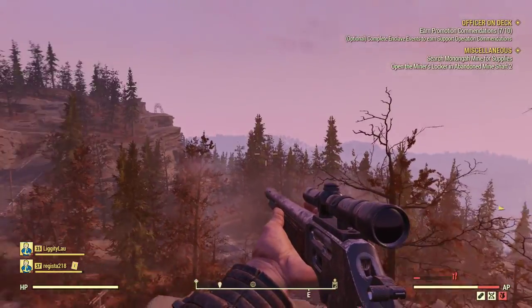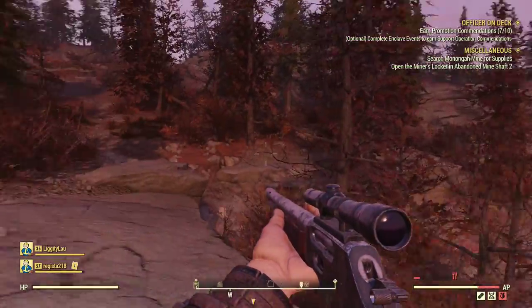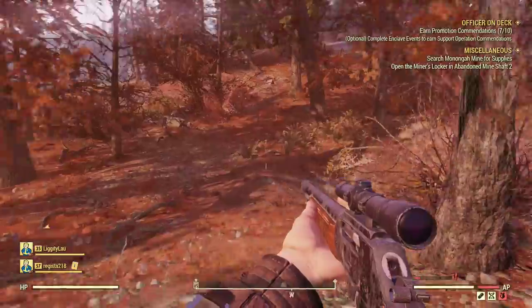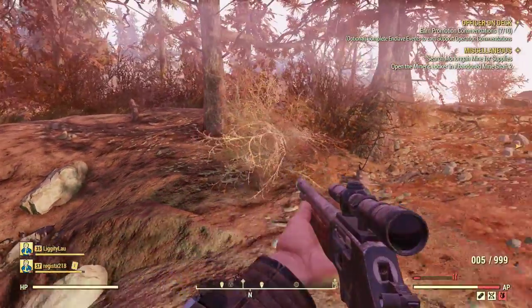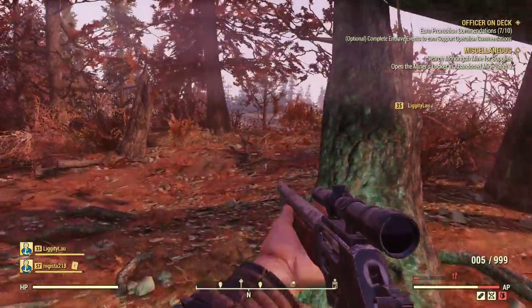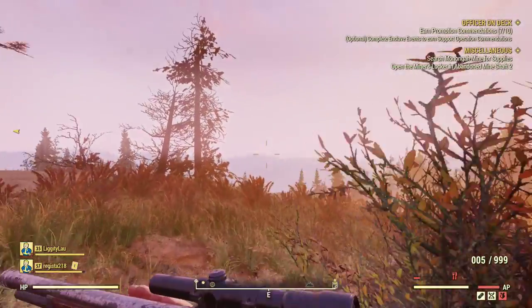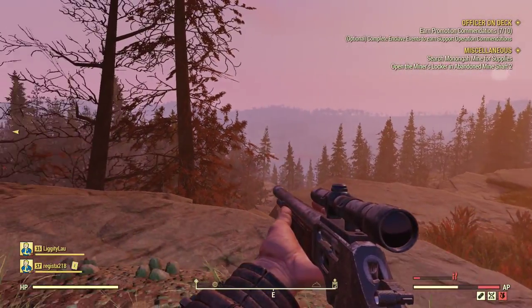And that is basically it, guys. Those are four excellent locations if you're looking to farm lead for your automatic weapons so you can keep up your ammo supplies. I do know that these locations are going to become more popular as videos like this come out, however hopefully with the upcoming update where they deal with the camp despawning issues, this really won't become too much of a problem as we progress further into the life of Fallout 76. Thank you so much for watching — I really do hope you enjoyed this video and I hope it helps you with your lead farming.